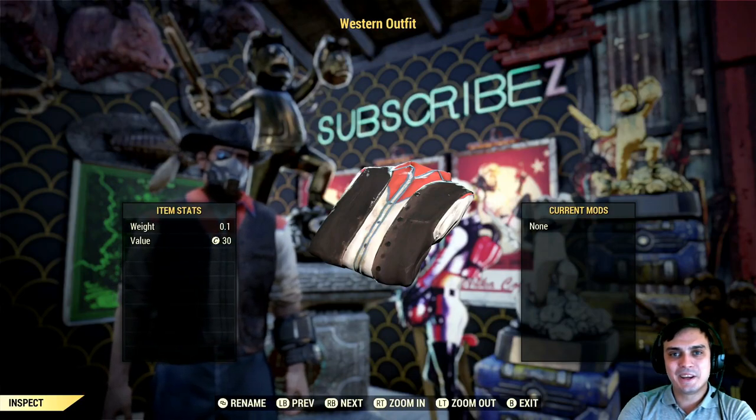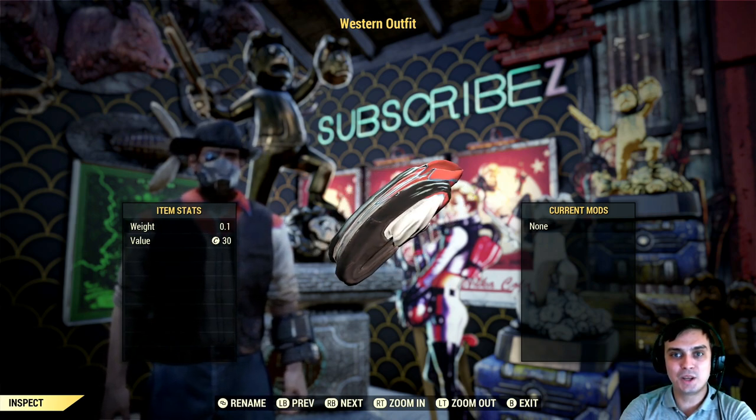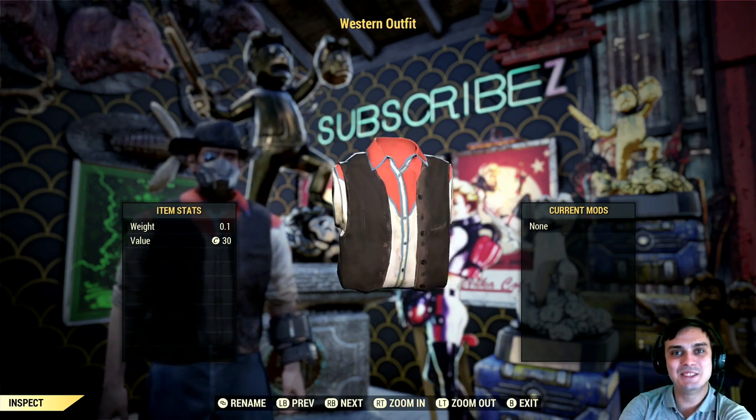Hey, what's up Z Clan and everybody else, how you doing? I hope you all doing good. Welcome to my Fallout 76 where to find an outfit video. In this video we're gonna be covering the Western outfit. First I will show you the outfit and then I'll tell you how to get it, so let's not waste time and jump right into it.